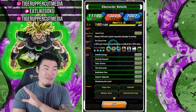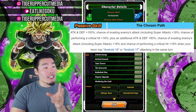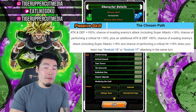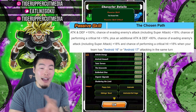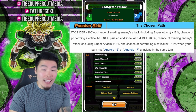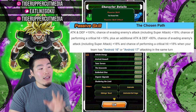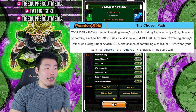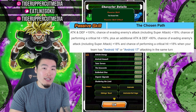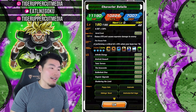That boost is essentially infinite because it lasts for 99 turns. Her passive is called The Chosen Path, and this thing is a freaking essay. It gives her attack and defense plus 100%, chance of evading enemy attacks including super attacks plus 18%, and chance of performing a critical hit plus 18% — all unconditional. On top of that, if you have an Android 16 or Android 17 attacking in the same turn, she gets an additional attack and defense plus 80%, evasion plus 18%, and critical hit chance plus 18%.